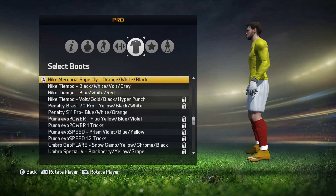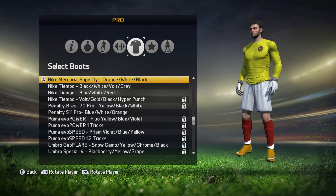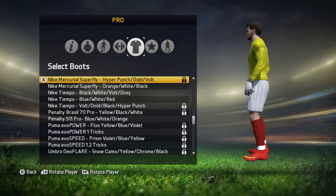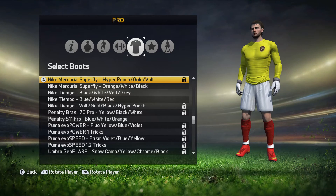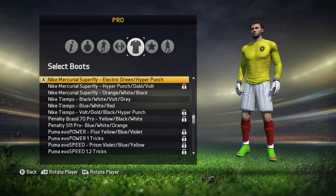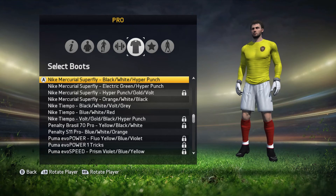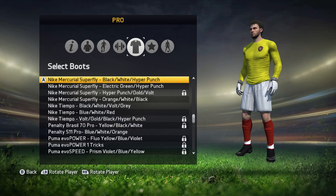The Mercurial Superflies — these are probably my favourite boots on the game this series, like this selection of boots. The Mercurial Superflies: orange, white and black. I like these ones, they're really nice. The Mercurial Superflies: hyper punch, gold and vault. Superflies again: electric green and hyper punch. The Mercurial Superfly: black, white, hyper punch.